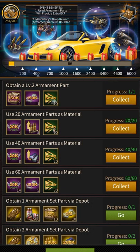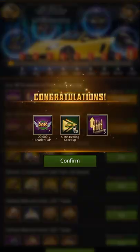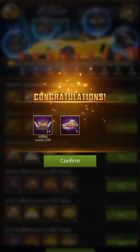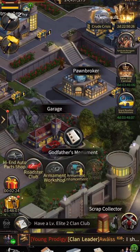Grand Roster Refurbishment. As you can see, there are some rewards to claim by doing simple methods. You have to obtain a level 2 ordinent part, collect and use 20 ordinent parts as material, 40 as material, and 60 as material. I already did it.